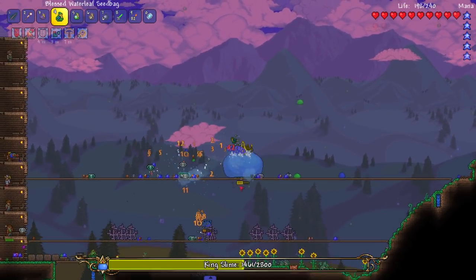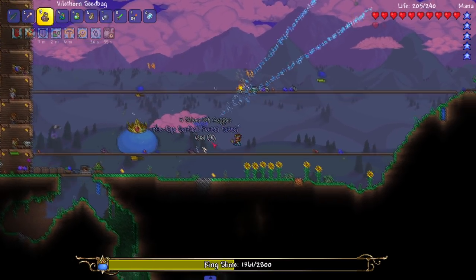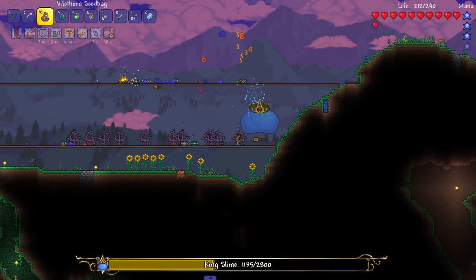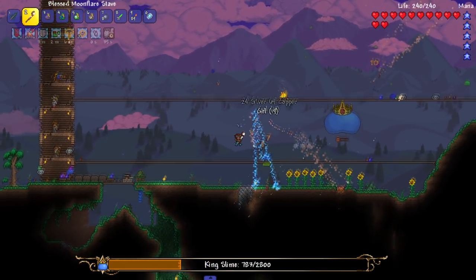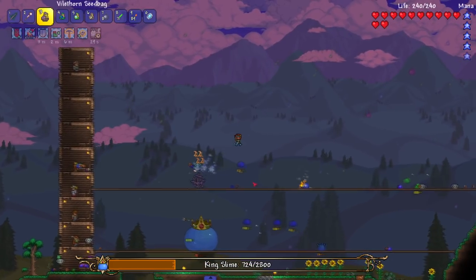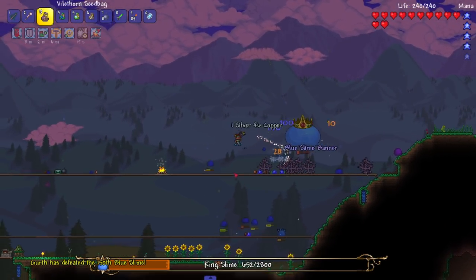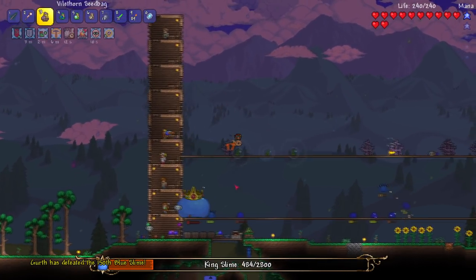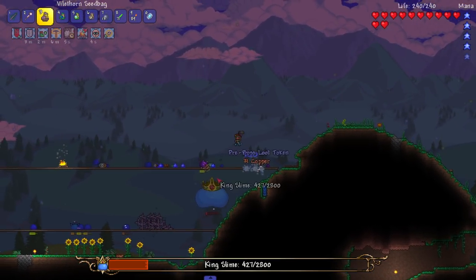I could right click with this staff and now I've got projectiles going everywhere without having to fire them manually - very nice. This fight is not bad and it's actually our first boss fight. I thought there'd be another boss before King Slime but nope. King Slime just naturally spawned in - I was gonna wait a little longer but the game basically said here, we'll just spawn him in for you. Thank you Terraria.